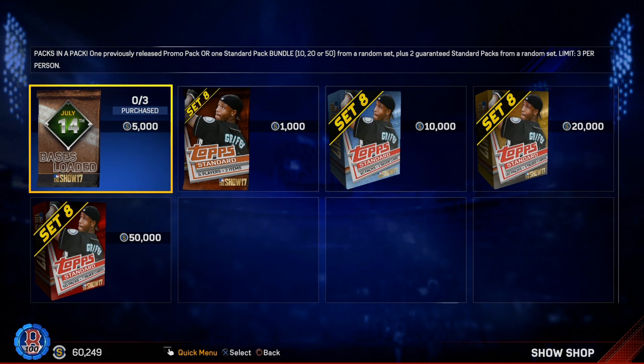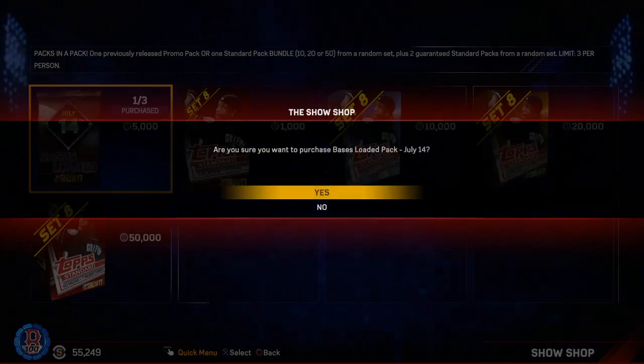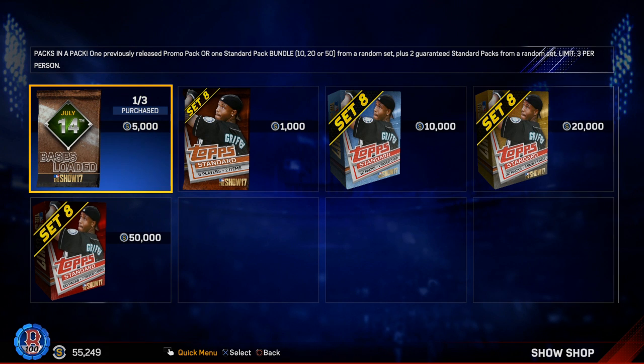That would be sick. I'm not sure about the stats on that Molina card — I haven't looked — but if he has some power to go along with all that fielding, it's going to be an amazing card. It really is. So let's open up these three and bring my stubs to under 50,000.